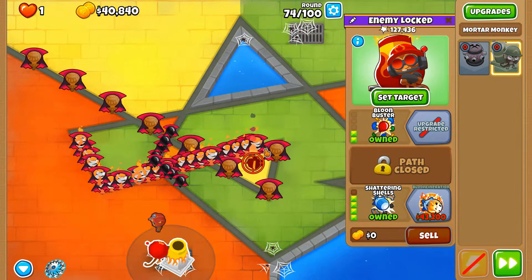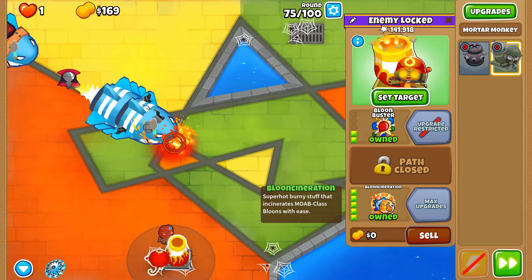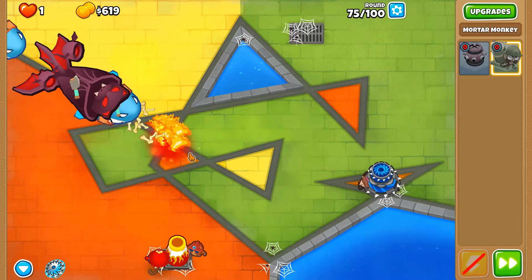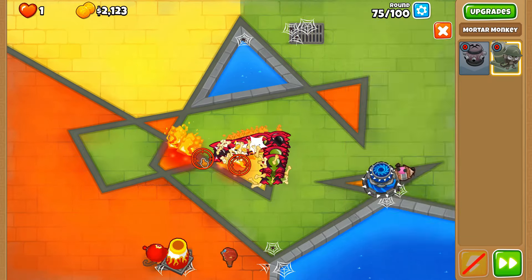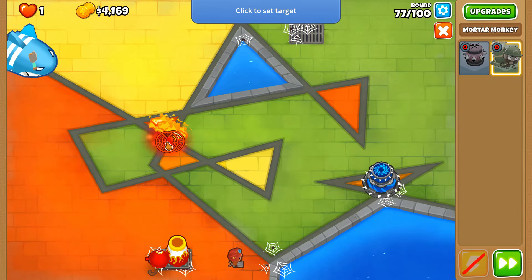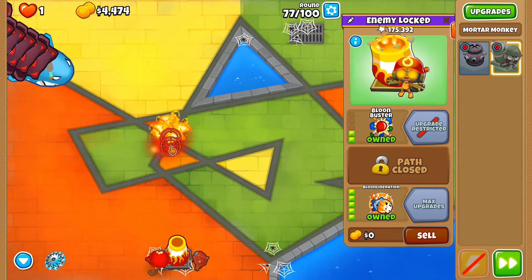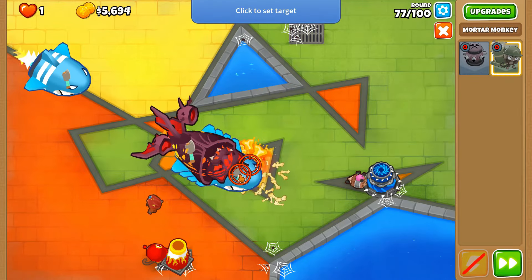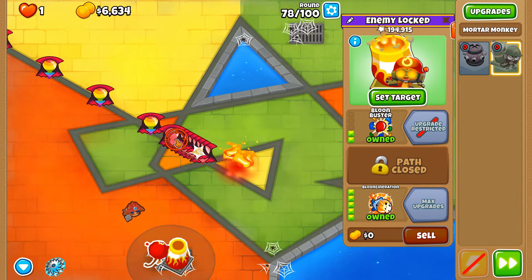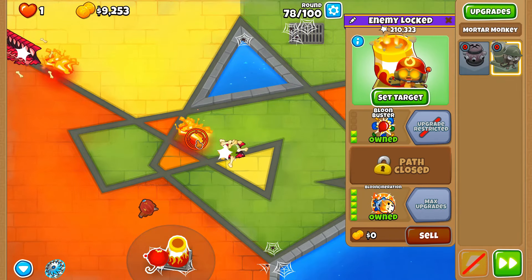There are times where you're just not able to get your Shattering Shells to hit all the bloons on screen because there's so much going on, but once the Incineration comes around we don't have to worry about our weakness to black balloons. We do have a new weakness to purple balloons from the water-fire aspect though. Balloon Incineration is finally here — now we can put up something that can deal a huge amount of damage.